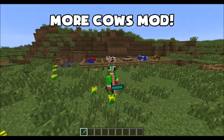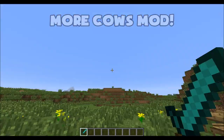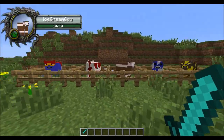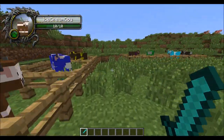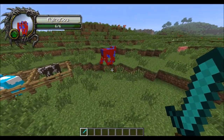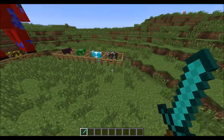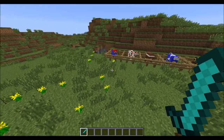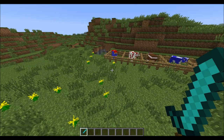The more cows mod for Minecraft is basically going to add in some really weird, funny, and awesome looking cows. We have blue cows, superman cows, ice cream cows, apple cows, ender cows, creeper cows — and yeah, I'm not even gonna get into that flying one. I'm just gonna look away. Anyways, let's go ahead and jump straight into this short, awesome, and fun mod video.